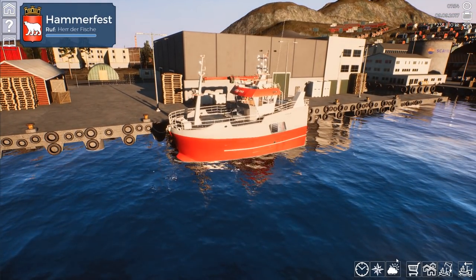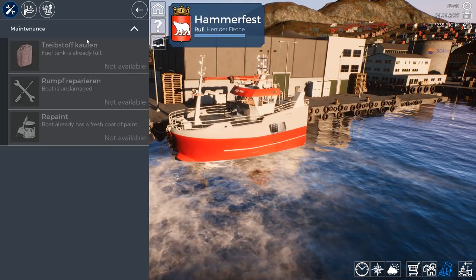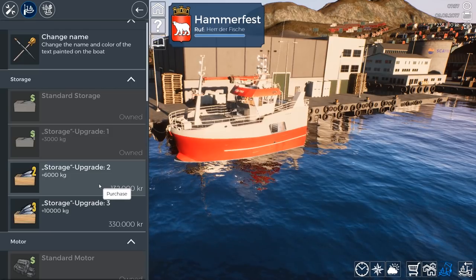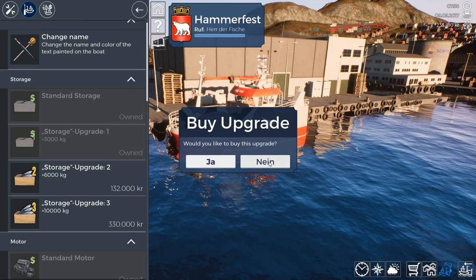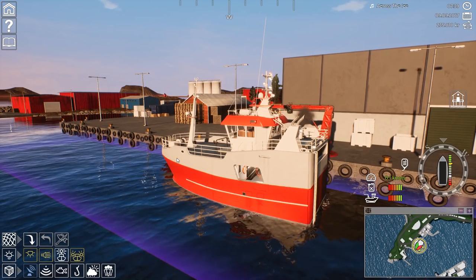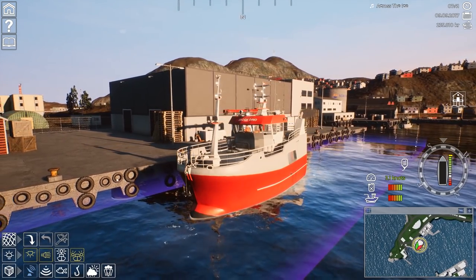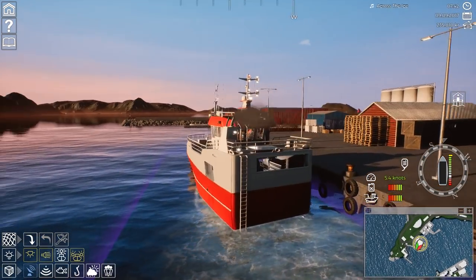Let's see if we can upgrade a more powerful engine before we leave. A new engine is 250,000 — we're just a little short, unfortunately. Maybe we should upgrade our storage so we can stay out at sea a lot longer. All right, let's head out. Oh man, this is big. There she is, boys. Listen to that engine purr — she's really taking off. All right, big daddy's leaving. Too bad I can't blow the horn.